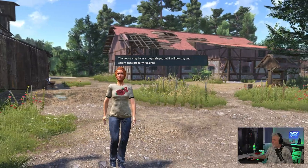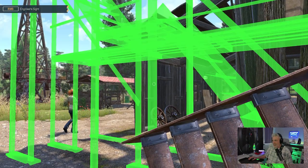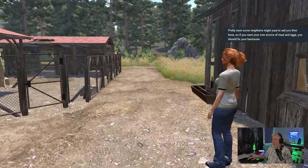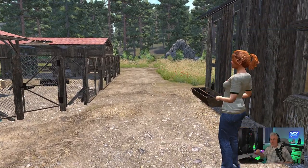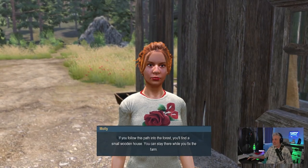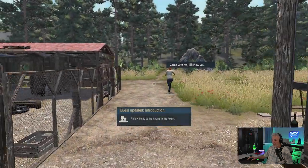It'll be cozy and comfy once properly repaired. I'm going to grab this, select it again and hit E — that puts it back in your inventory. 'Pretty soon some neighbors might want to sell you their hens, so if you want your own source of meat and eggs you should fix your hen house.' 'But where am I supposed to live if the house is an old ruin?' 'If you follow this path into the forest you'll find a small wooden house. You can stay there while you fix the farm — come with me, I'll show you.' Let's follow Molly.